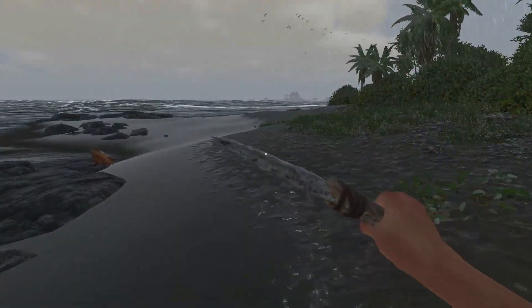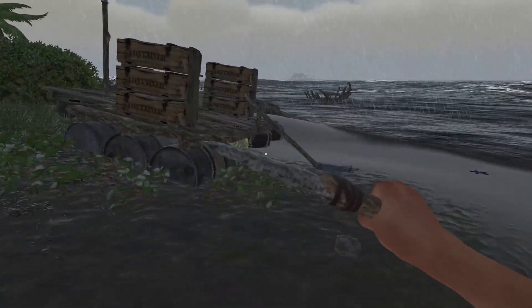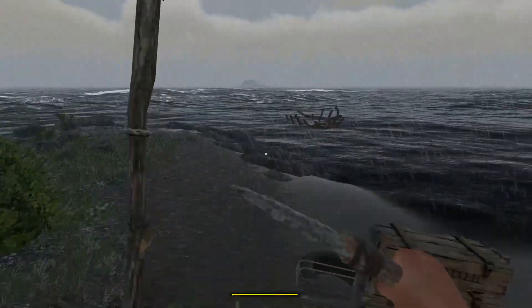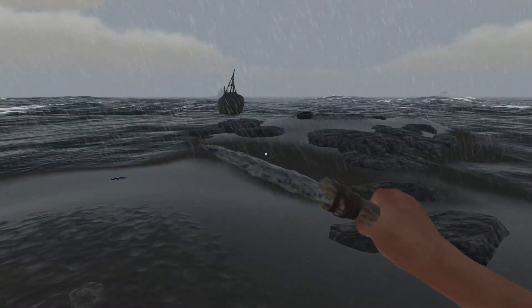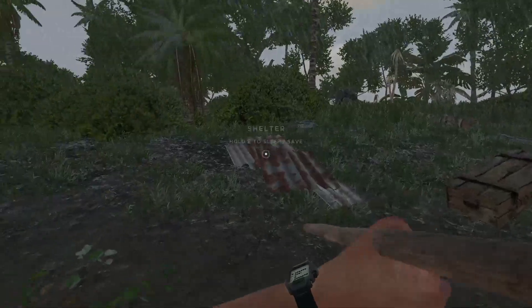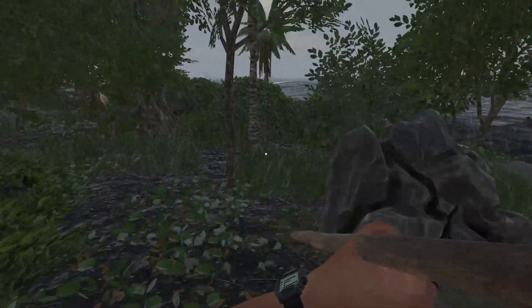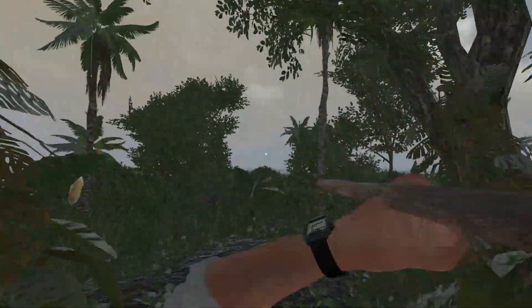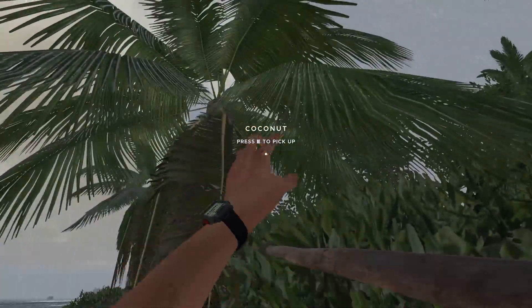Welcome back everybody to episode 7 of Stranded Deep. In the last episode we pulled up on this island and started looking around. We do need water, but it would probably be best to go ahead and get to another island. Trying to find some coconuts - I'd rather not climb the tree because I don't know how to climb down.